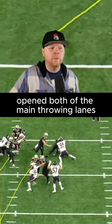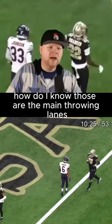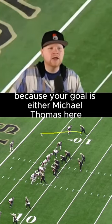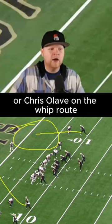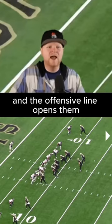What did they do? Opened both of the main throwing lanes. How do I know those are the main throwing lanes? Rewind it back to full screen — your goal is either Michael Thomas here, which he ends up getting bracketed, or Chris Olave on the whip route. So these are the throwing lanes that need to be open, and the offensive line opens them.